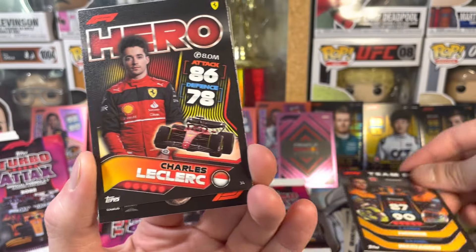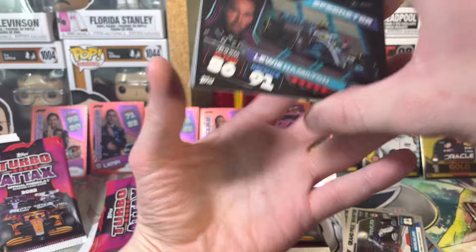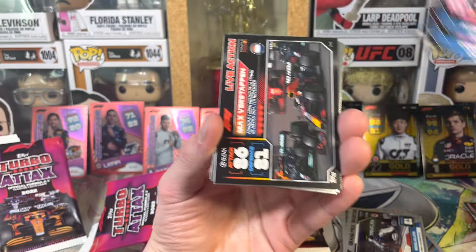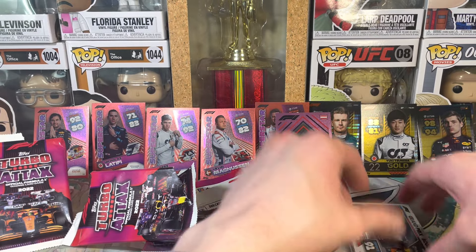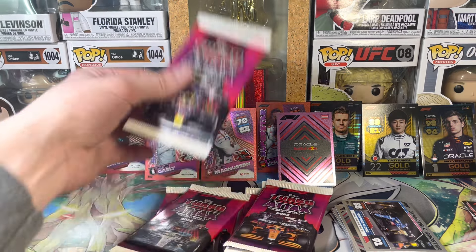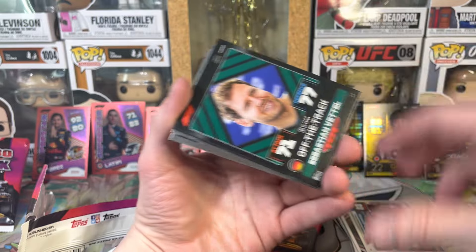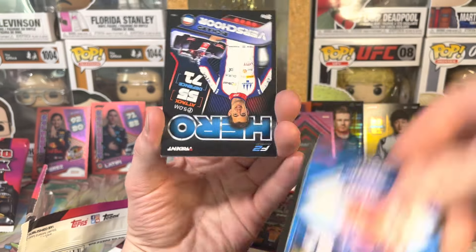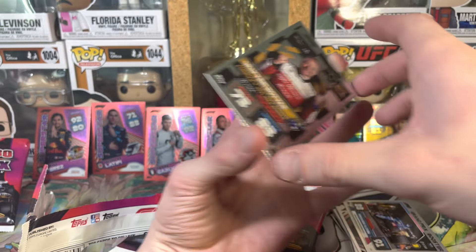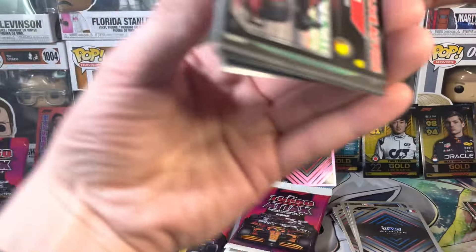We got McLaren, Charles Leclerc, K-Mag! Ooh Albon! Team duos, Esteban Ocon, Fernando Alonso, Max Verstappen, Pierre Gasly, an Alfa Romeo, and Fernando Alonso again - we're getting all the team emblems, the team sigils, whatever you want to call it! Valtteri Bottas, Daniel Ricciardo, Sebastian Vettel team trios, Lewis Hamilton, Fernando Alonso, Ricard Vachor, Sergio Perez - ooh a Valtteri Bottas race winner! And a BWT Alpine - we are totally getting all the team cards, I'm loving this!